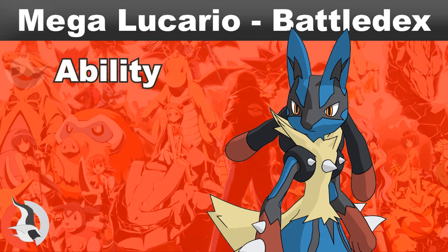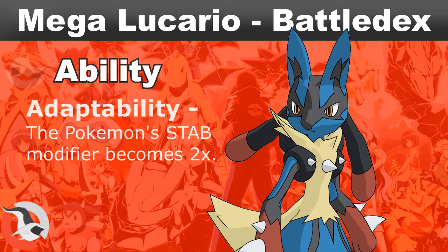Ability: One of the things that makes Megalucario so dangerous is his special ability, Adaptability. What Adaptability does is increase the STAB modifier from 150% to 200%. The STAB modifier applies whenever a Pokemon uses a move that matches its own type, doing more damage. So because Megalucario is a Fighting/Steel type, if he uses a fighting or steel move, it'll do 200% of the damage it would normally do.